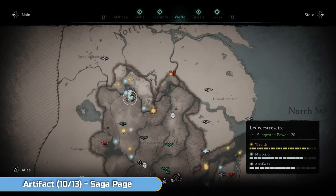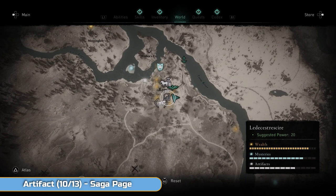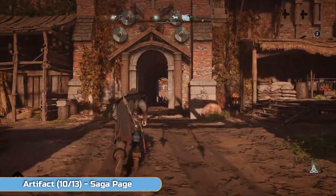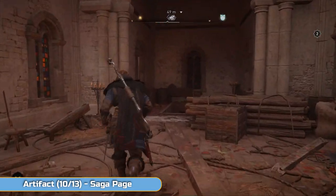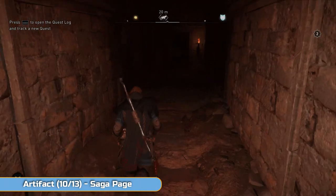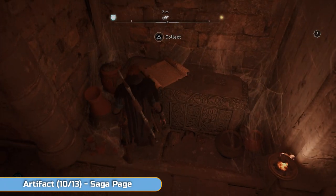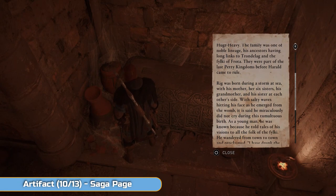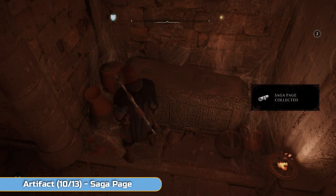We're going up to the village now and we're going to get a Saga Page — which is an artifact, a new type of artifact. Look for the stairs there, the stair symbol — that's where we're going. It's inside this large building, you can't miss this place — also part of the story takes place in here. Just go down and grab the page, it's as simple as that really. There it is — let it register. Saga Page — many more of those to come I'm sure.